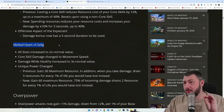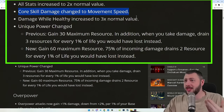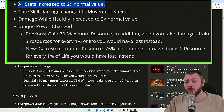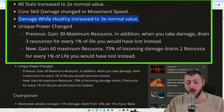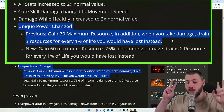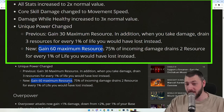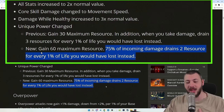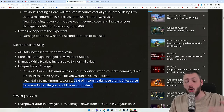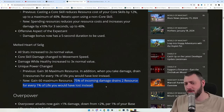The Melted Heart of Selig could make people undying — it gets a little altered but is still good. The core skill damage is now movement speed, making it simply good to wear. All stats are increased to 2x, and damage while healthy is increased to 3x the normal value. The unique power no longer makes you undying — you gain 60 maximum resource, and 75% of incoming damage drains 2 resource for every 1% of life you would have lost. So 25% of damage will always bypass that. Still very good, but no longer simply broken. Might finally be viable for Necro.